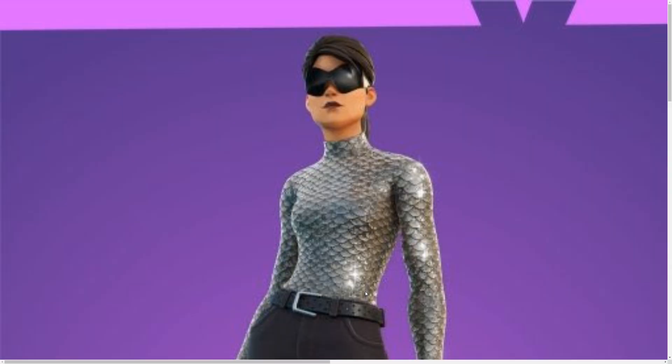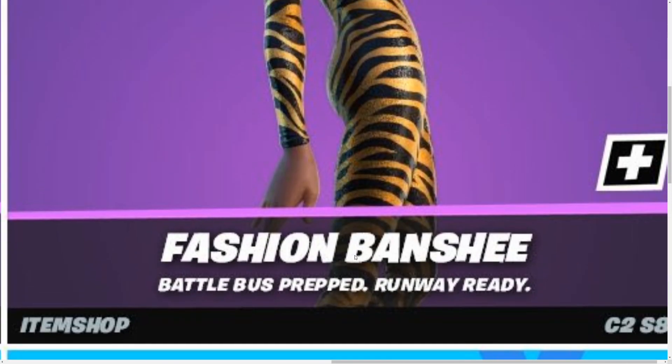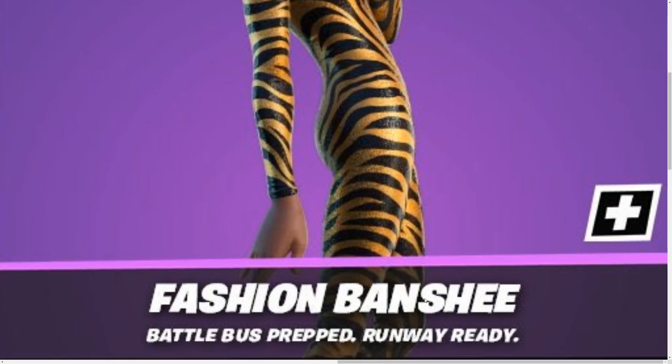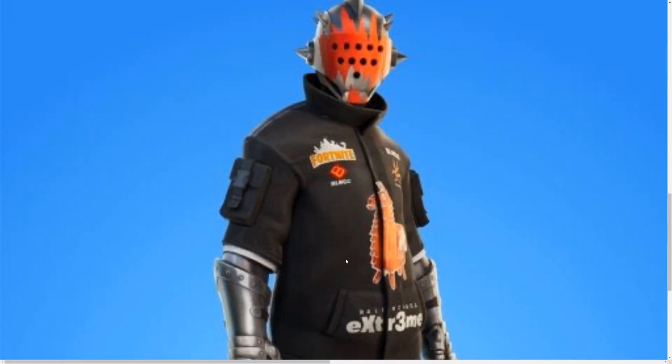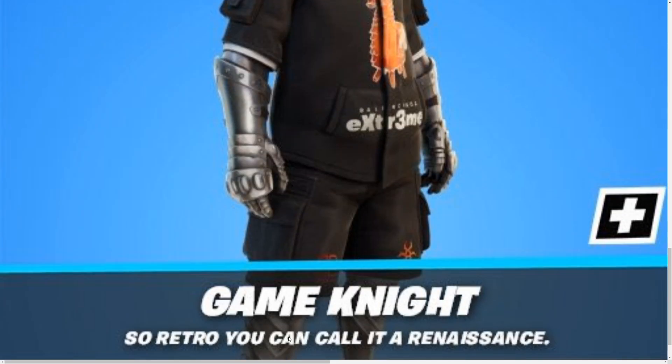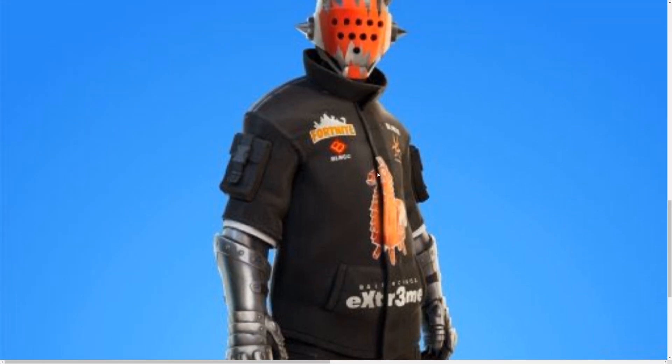Right over here we have skin number 2, which is the Fashion Banshee — Battle Bus prepared, Runaway ready. As you can see, she's really fashionable and pretty cool. Over there we have the next skin, which is Game Night — retro, you can call it a renaissance. Pretty cool. This looks really, really pimped out, as you can see.